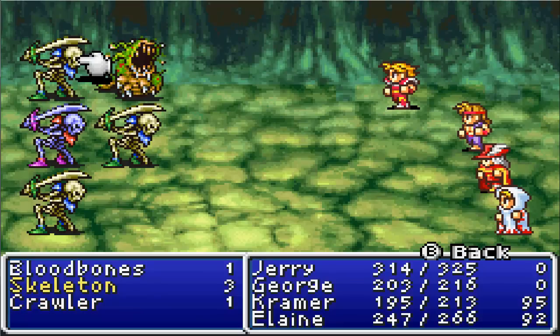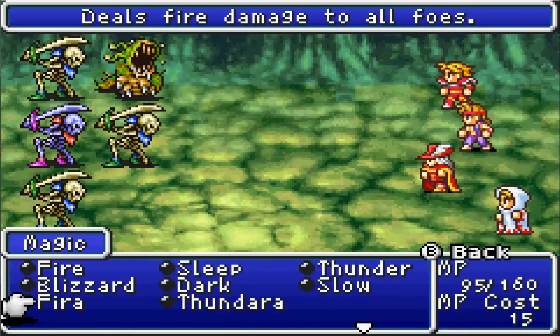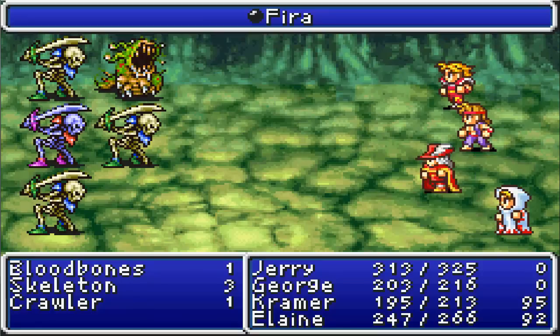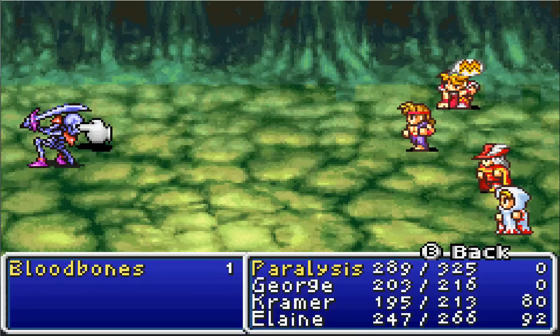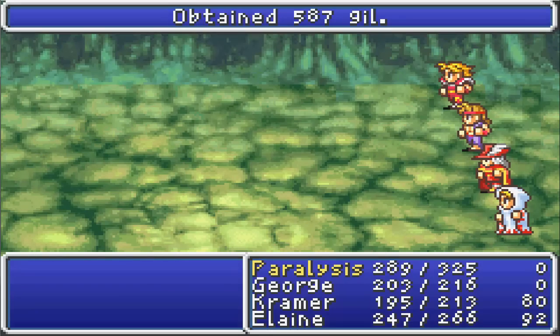I don't know if we've ever shown these guys off — Blood Bones here. These are the second-level skeleton we can run into, so I'll just kill these guys. We'll choose magic. I guess you can attack the crawler because he can paralyze — he'll probably paralyze our red mage. We missed. I need some optimization of equipment. Oh, we're paralyzed. At least we have our red mage and our monk out. Blood Bones got destroyed.